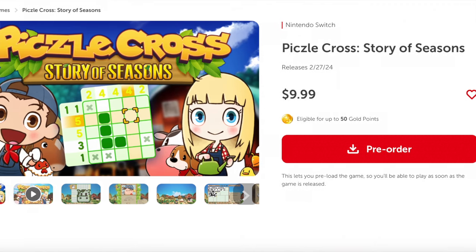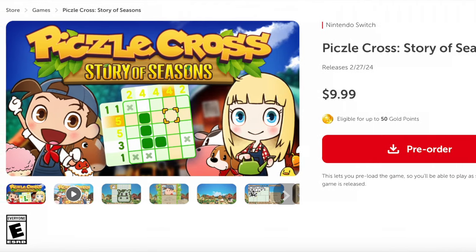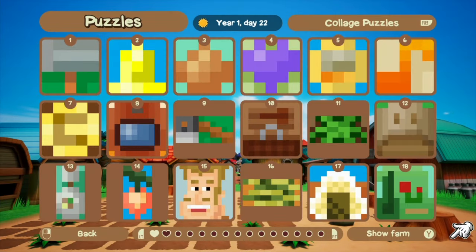Pixel Cross Story of Seasons comes out February 27th and it's $10 on both the Nintendo eShop and on Steam. If I had to give this game a score out of 10, I would probably give it a 7.5. There's definitely nothing wrong with the game — I think it's kind of fun. But this is not a game you want to sit there and play the whole day. I think it's more of a game where maybe after work you can play five or so puzzles and get to see a little bit of Story of Seasons content. If you sit down and try to do all the puzzles in one sitting, you're probably going to start getting annoyed. You could play a main Story of Seasons game for a few days, then do a few puzzles in this game as a little break. I think Pixel Cross is a game you could do a few puzzles a day and it's quite a lot of fun. Don't forget to hit that like button and I'll see you guys next time.